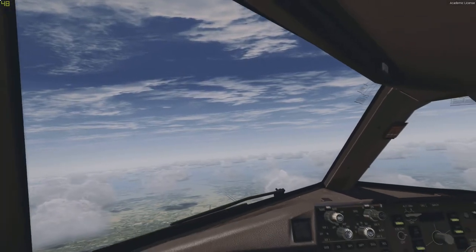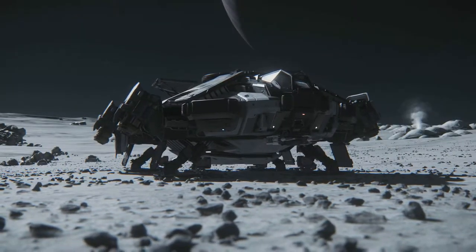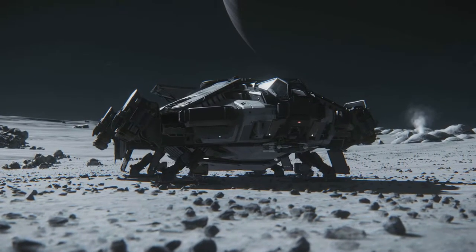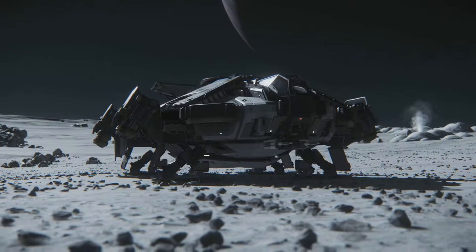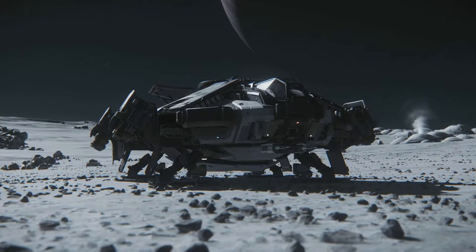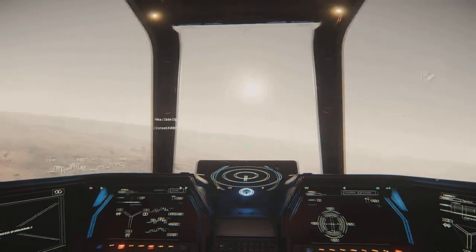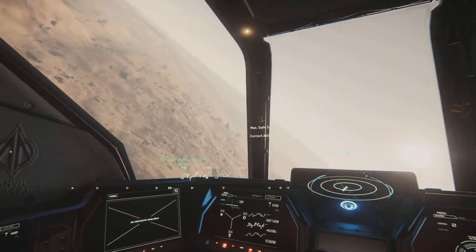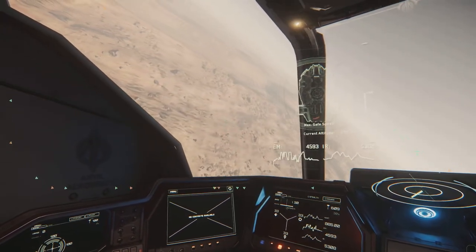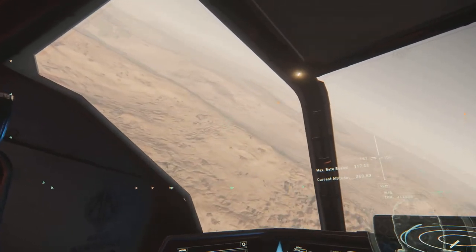I said in my first impressions video that I thought the Terrapin had a little too good fuel economy. I get that it's an exploration ship and should be a bit of a flying fuel tank for extended range, but because the ship has eight large engines used for lift and atmosphere with no wing surfaces, paired with good maneuverability, there should be a trade-off. I could see long-range quantum fuel tanks, but for regular flight I just think it's a little unbalanced. Those large engines should use fuel when holding the ship up in atmosphere — otherwise, why have them rotate?